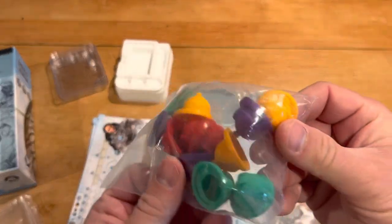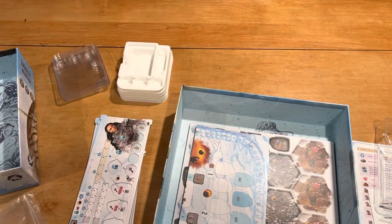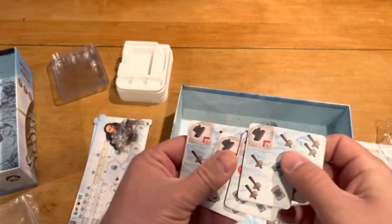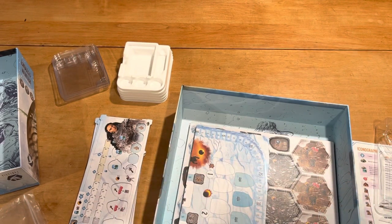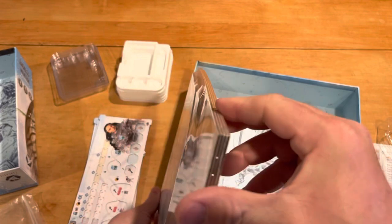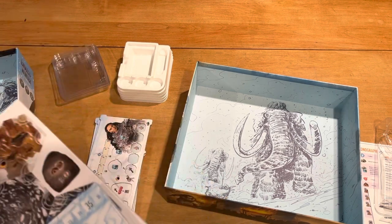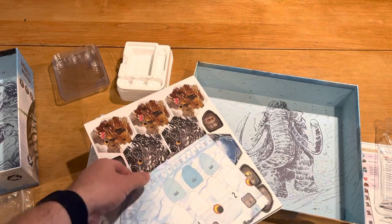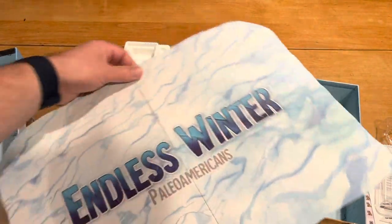We have some plastic igloos or yurts or something of that nature, and then some other things for the player colors. We have our four different pieces here — they are single-sided. They shrink-wrapped this, which should be thick enough where warpage isn't going to matter. Definitely we've got medium thickness in the cardboard, which is good. Here is our player board itself, which has some very nice illustrations to it.